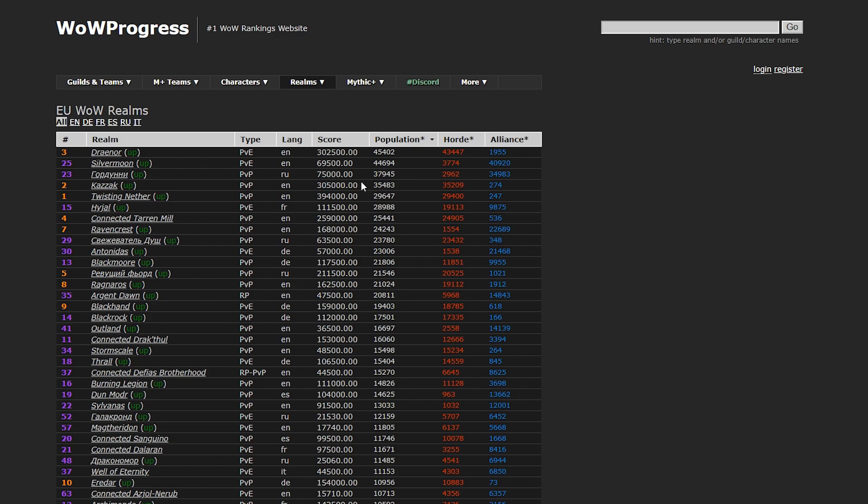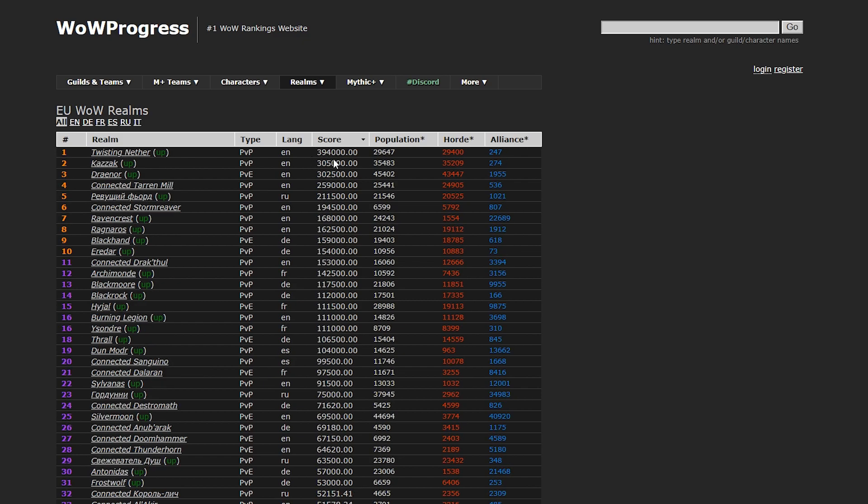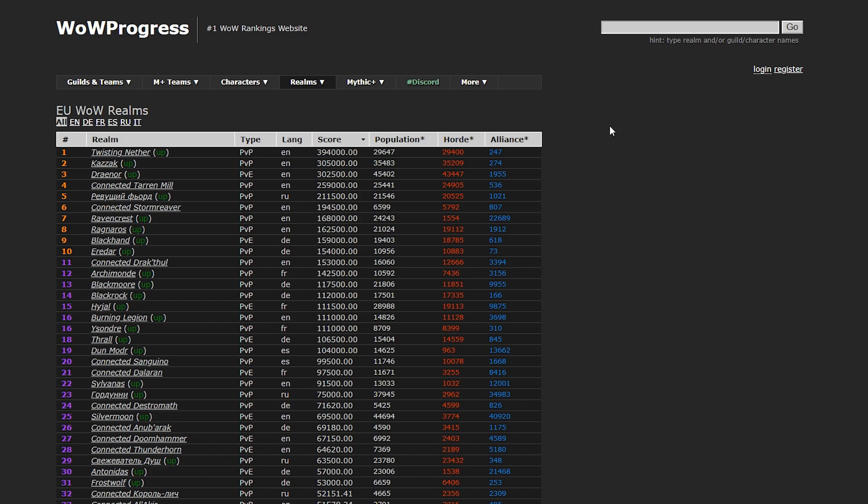Draenor and Silvermoon have around 45,000 players, so I guess that's a better realm than Twisting Nether. I think the score goes with how good the players are or how much raiding is going on, but I'm not actually sure what the score means — I think it reflects how alive the server is and what's going on there.